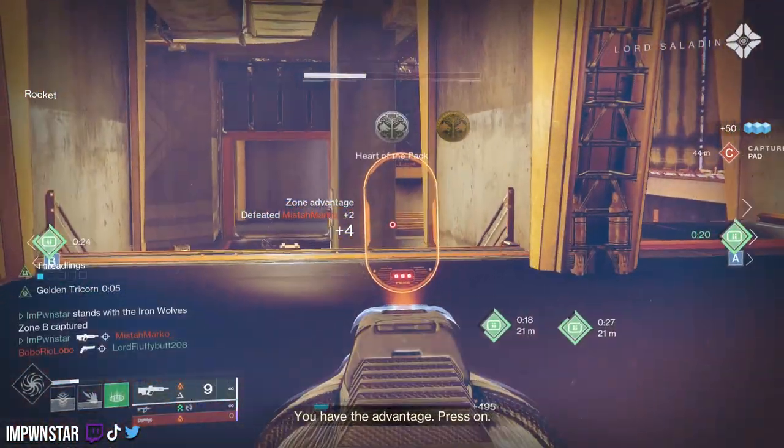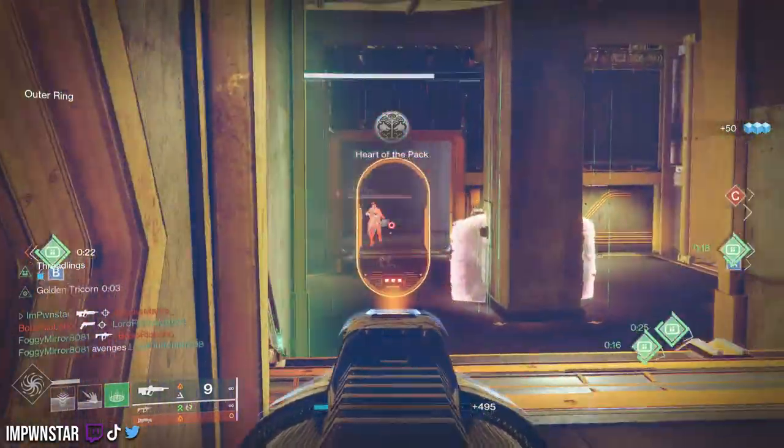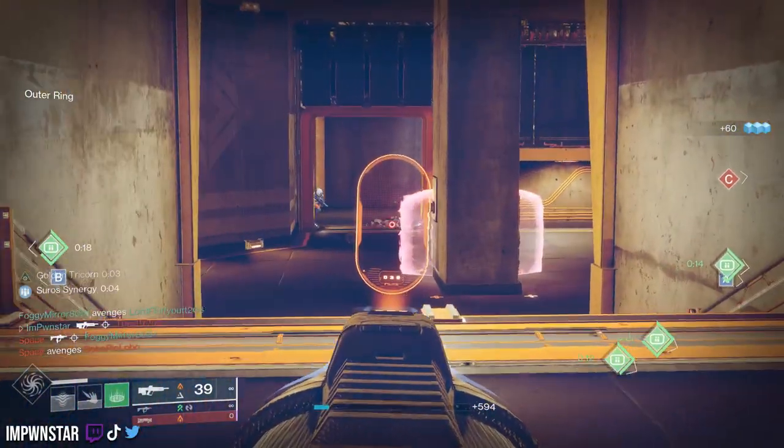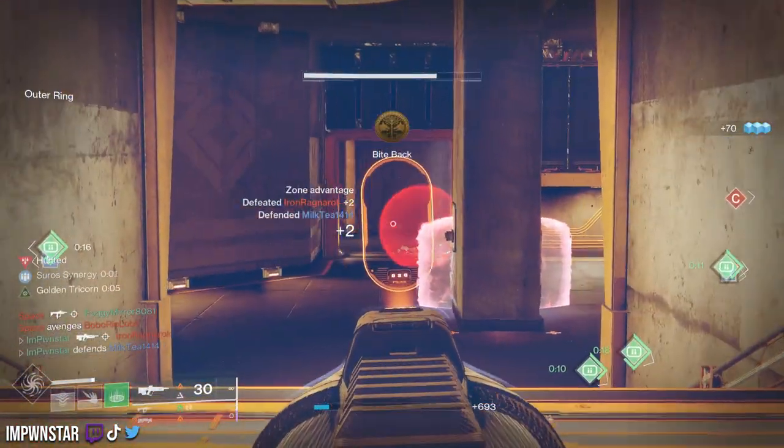The cool thing about this weapon is if you put Golden Tri-Quorn on it, you can convert this thing into a two-burst inside of Crucible, allowing you to get follow-up kills and honestly snowball in sixes. Let's break down this god roll.